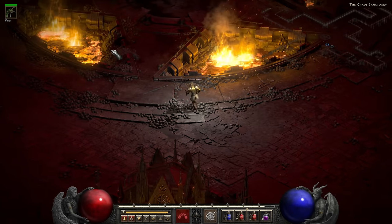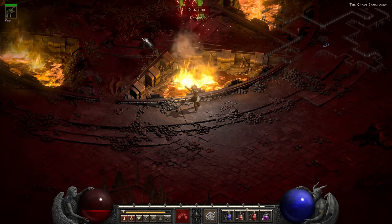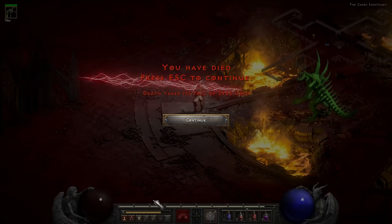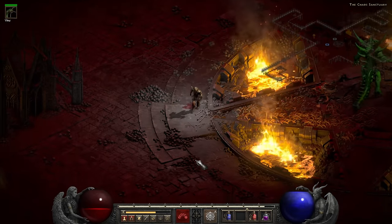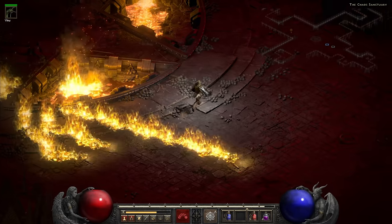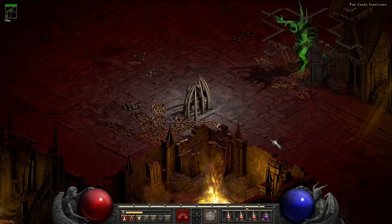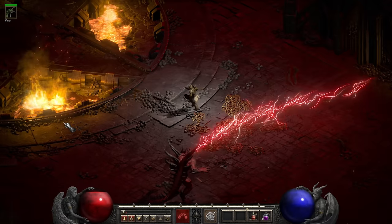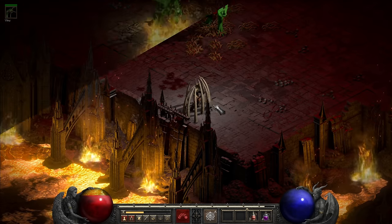The Diablo fight however was a different story. It started out as any other fight, with me trying to run around while the Poison Creeper made the enemy green. Diablo's attacks are dangerous but not too hard to dodge — until I got stuck on the edge of his platform for a second, which was enough for him to completely evaporate my health pool. For some reason he didn't seem to be able to hurt my Poison Creeper at all, not even with his AoE attacks. But several minutes in, he cast his Bone Prison spell on me for the first time, and once I couldn't run, I didn't stand a chance. After that point he started using Bone Prison much more frequently, and I kept dying and dying.